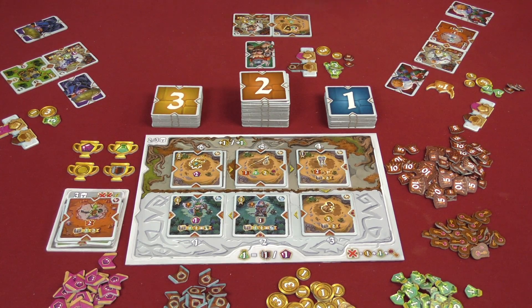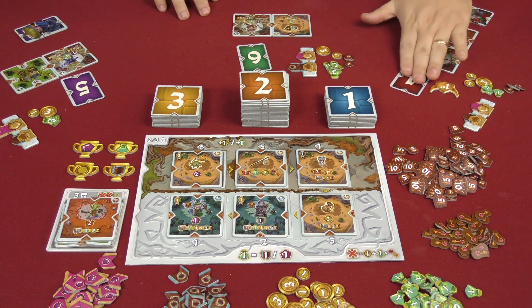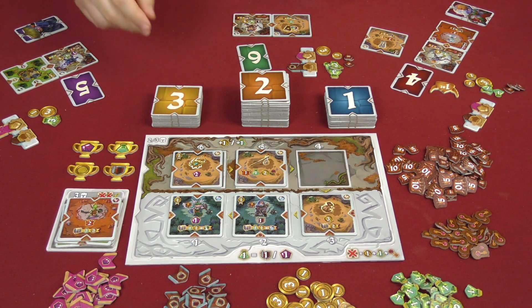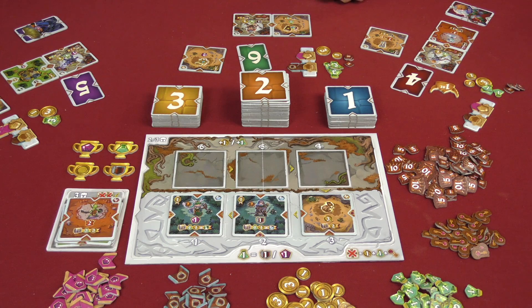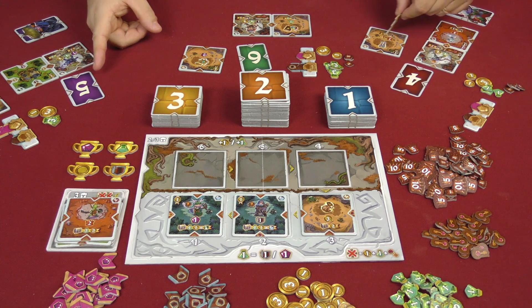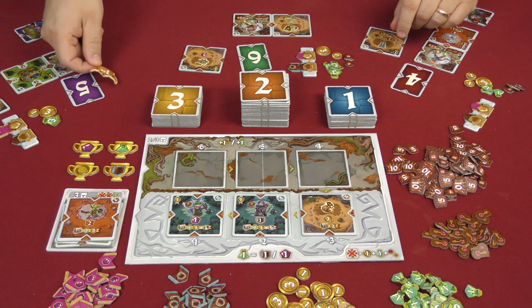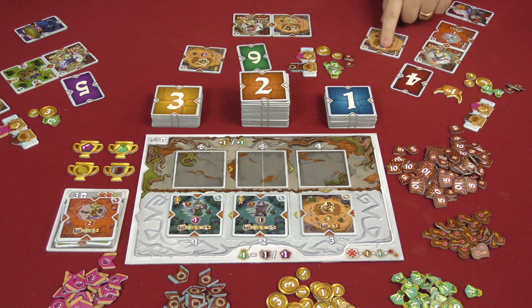In the second round, everyone chooses their cards again. All four players picked different numbers, so there are no conflicts. The first player takes their tile, others take theirs in order. First player is then determined — it would normally go to the next player, but the reward on one of the tiles grants the first player token, so it actually comes back to the player who played that tile, provided they can pay for it.